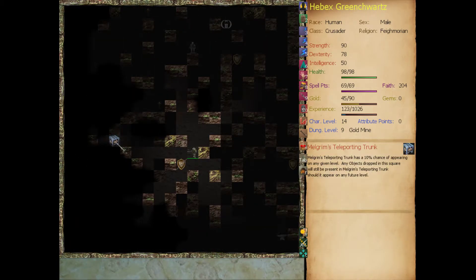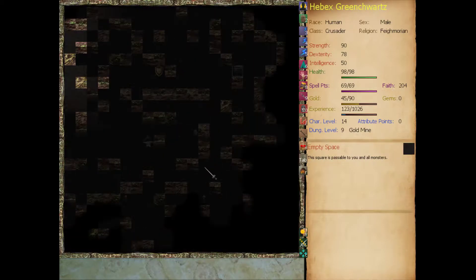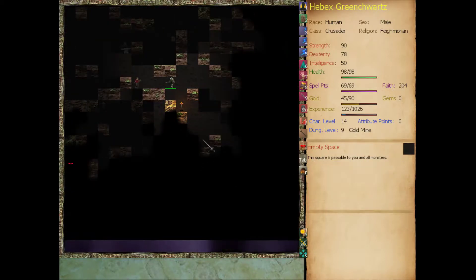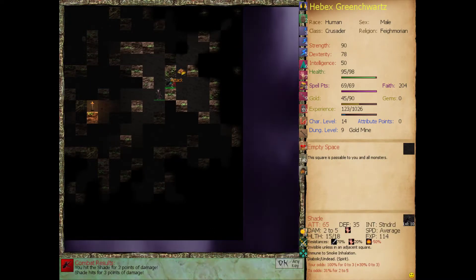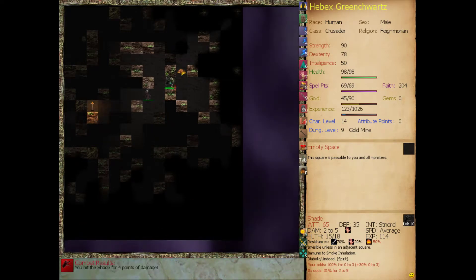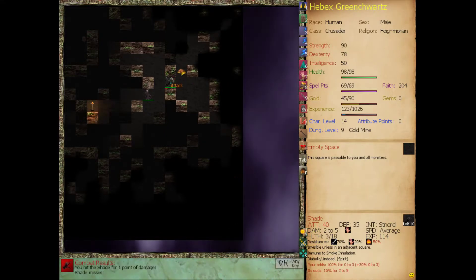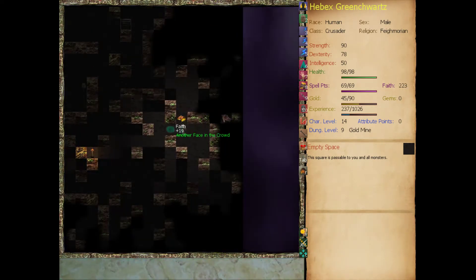Malgrove's teleporting trunk - anything we drop in there will still be in the trunk when we encounter it again. The trunk has a 10% chance of appearing on any given level. We got him just before he got that smuggler.